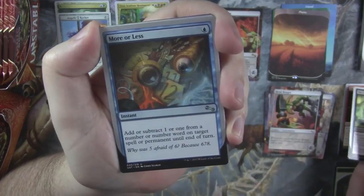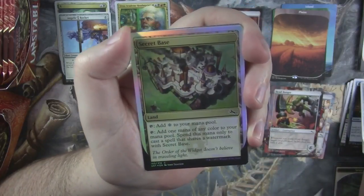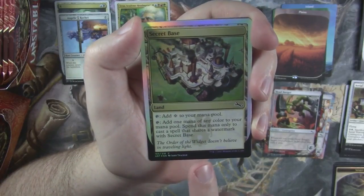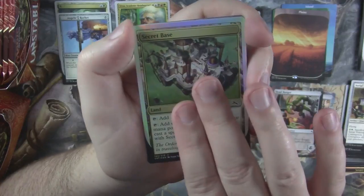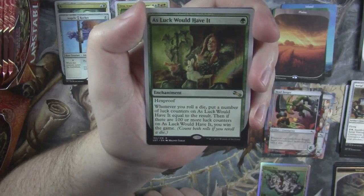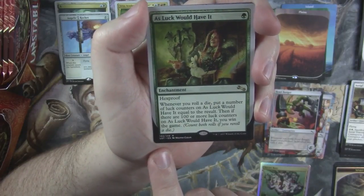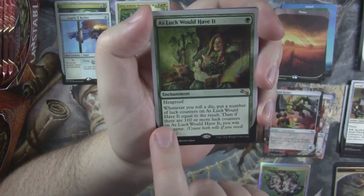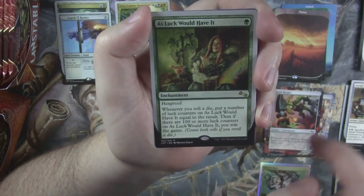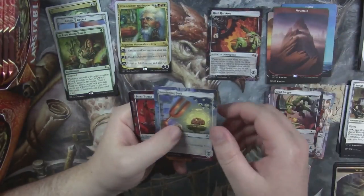Sly Spy. Aerial Toastmaster. A Foil Secret Base — this is an interesting card, it adds a mana of any color but it can only be spent on cards that have the same watermark. That's kind of cool. And we got As Luck Would Have It as our rare. This is the one where you roll a die and put a number of counters on it equal to the result. If there are 100 or more on it, boom — it wins. It's whenever you roll a die, so if you build a deck around rolling dice you can get there pretty quickly. Sundering Fork. Buzz Buggy as our contraption. And another black-bordered token — an angel with full art.